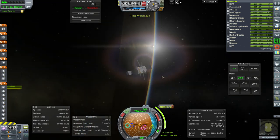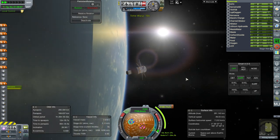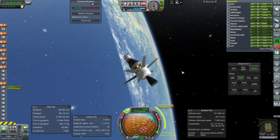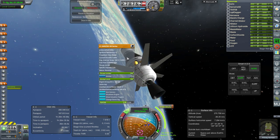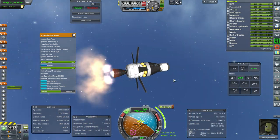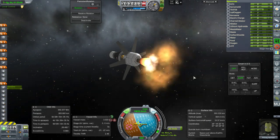Sometimes it does stuff like this when you switch to a different vessel and come back. Maybe it's because I switched to it on the launch pad after I restarted. Settling the fuel down and ignition. It lit — not a trivial thing. And shut down. Let's take a look at the situation. We've got two ends to consider here — lifting up the moon periapsis and bringing down the Earth periapsis.